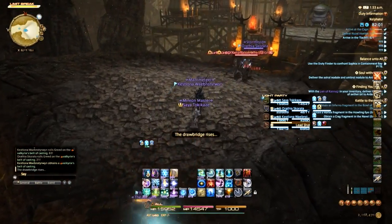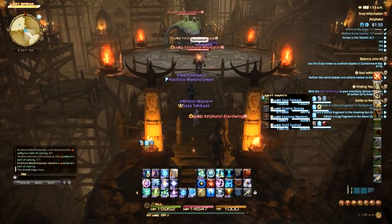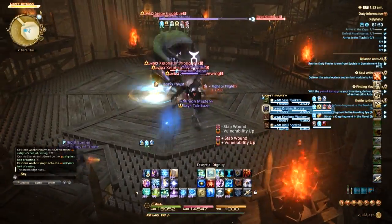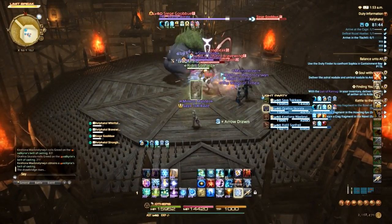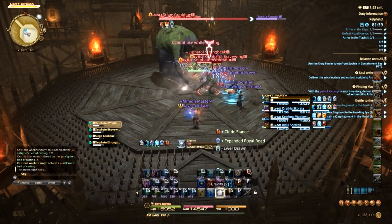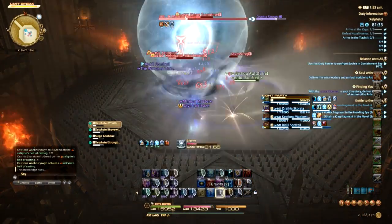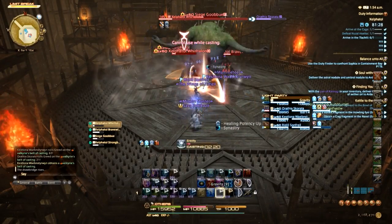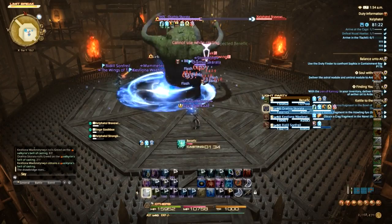We're delving deeper into this base where these guys are summoning primals. I actually really love the visuals of this dungeon honestly — it's pretty spanky, as some of my friends would say. Astro has basically turned into: do you like the Balance? Well, get only the Balance and use only the Balance at all times. And honestly that's really good.